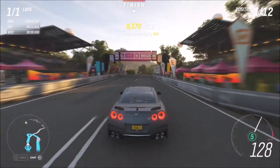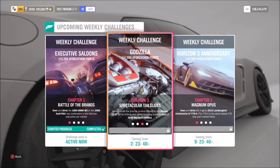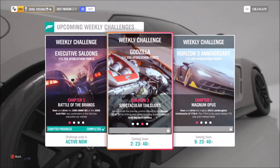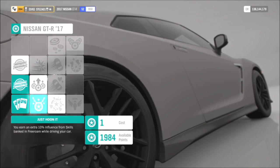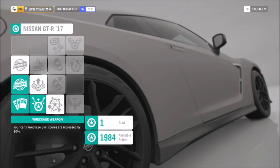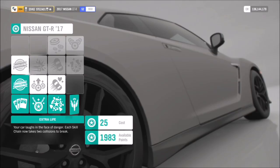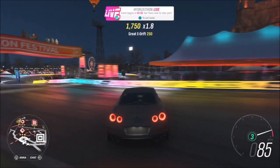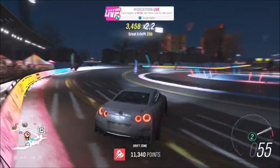The next challenge wants you to win three drift tap skills. A drift tap is when you're drifting and slightly hit a wall or anything like that. I'd definitely recommend getting the Extra Life perk first — that way you can hit a wall slightly harder, you won't lose your combo, and it will still count as a drift tap.